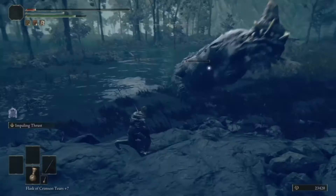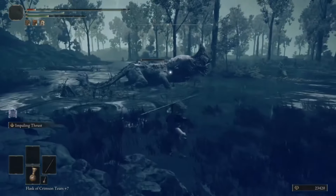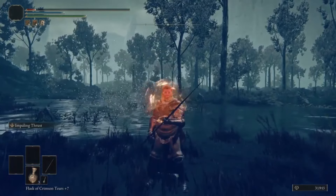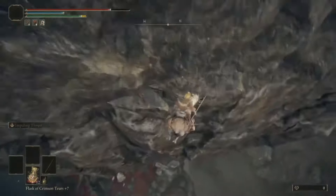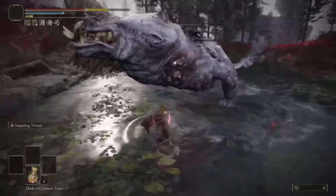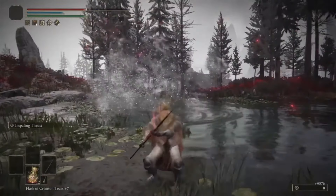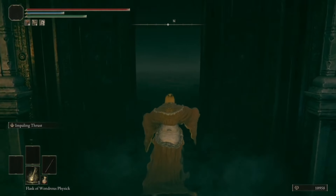Back in the DLC, we need as many Scadutree Fragments as possible, which means spearing fearsome beasts like a true warrior, narrowly escaping the jaws of death, and maybe even just a few tiny glitches to get more fragments. The Stake of Marika in the corner is a sign of success. With enough DLC bosses, we can get to Blessing 15, which isn't too shabby. It's time for the only DLC boss I will bother to fight.